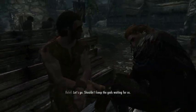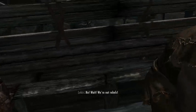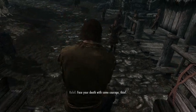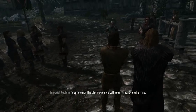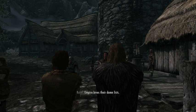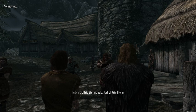Power attacks cost stamina to use, but basic attacks don't cost stamina. You're going to do better with a shield if you have more stamina, and stamina also lets you run better and carry more. But otherwise I don't generally spend points in it.